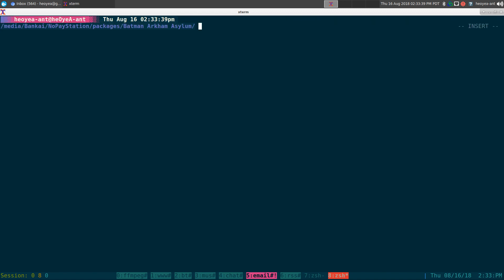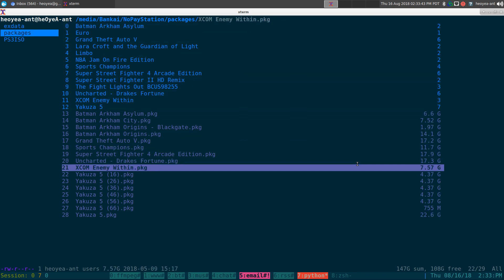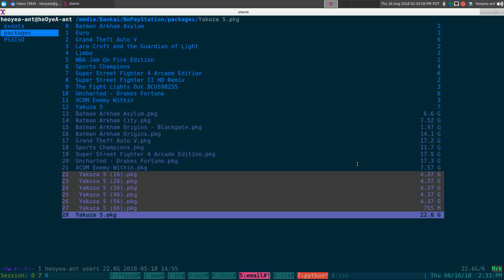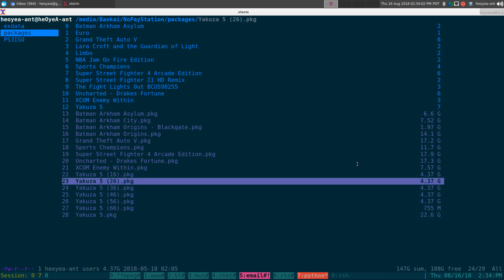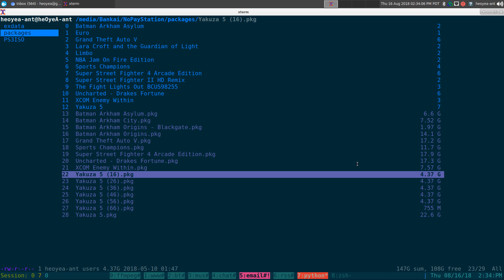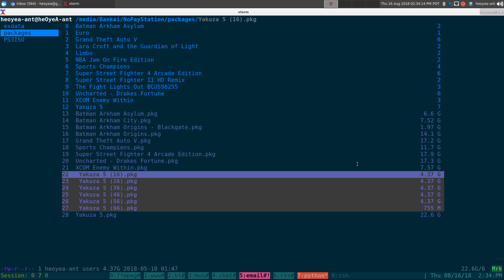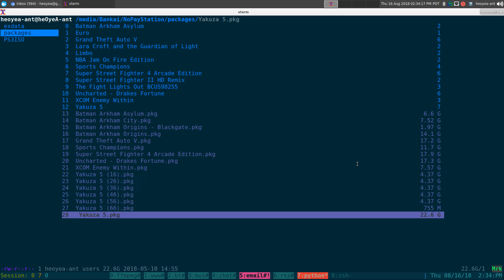For example, some files like Yakuza 5 that you download come in different parts — part 1, 2, 3, 4, 5, 6 — but each part is over 4 gigs, so it doesn't fit on the drive you're transferring to your PS3. You have to merge all these into one big single file. We merged it to this Yakuza 5 file here, which is about 22.6 gigs. After merging, you want to split it again into 4-gig-or-under chunks.